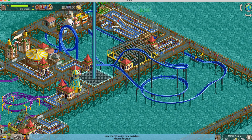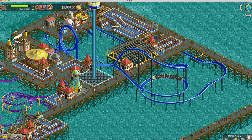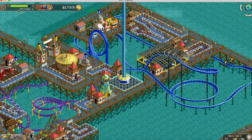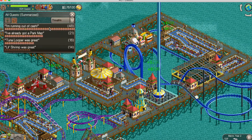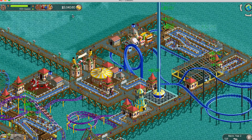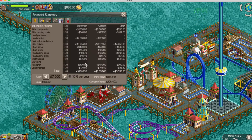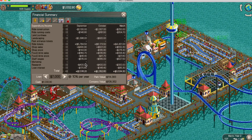I just unlocked the motion simulator, so I'll probably build two of those since there are two films, which will help get some people off the paths and into those queues. The good news is all I've got to do now is maintain the attendance I have. A lot of people will be leaving soon because there are no ATMs on this level, so most likely some people will be leaving, but there's a good amount of people coming in. I haven't had to use any advertisement yet, which is great, and money is coming in so I've been able to pay down the loan.